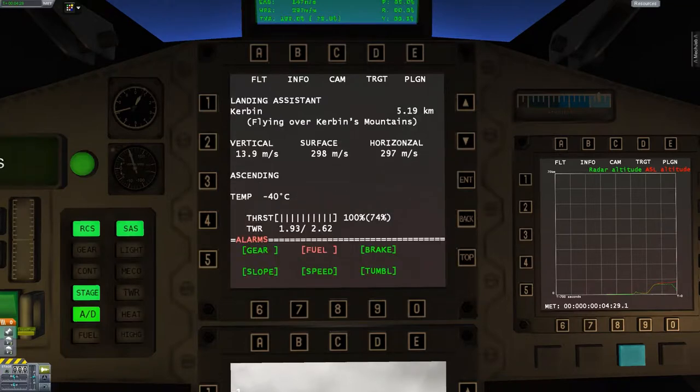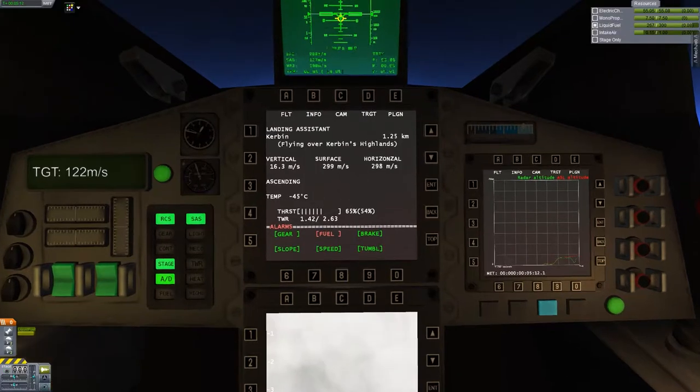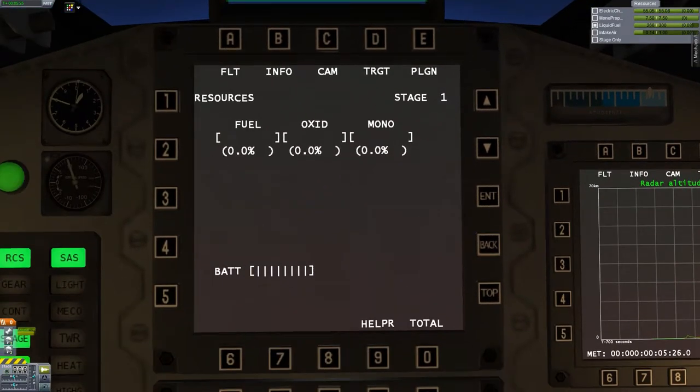We have vertical and surface speed readouts — this would be great for a lander when trying to land on a different celestial body, like the Mun or Eve. Although with Eve you can mostly use parachutes. We have alarms and fuel — though it might only be looking for rocket fuel; that's a little weird. Then we have different resource info too, but it's not showing anything. We technically have a little monopropellant from the capsule and it's not showing that either.